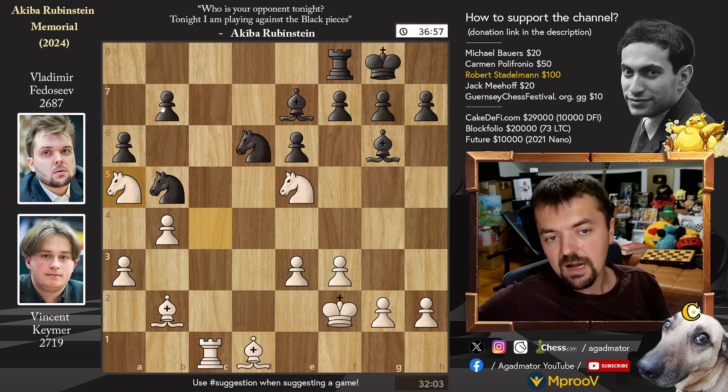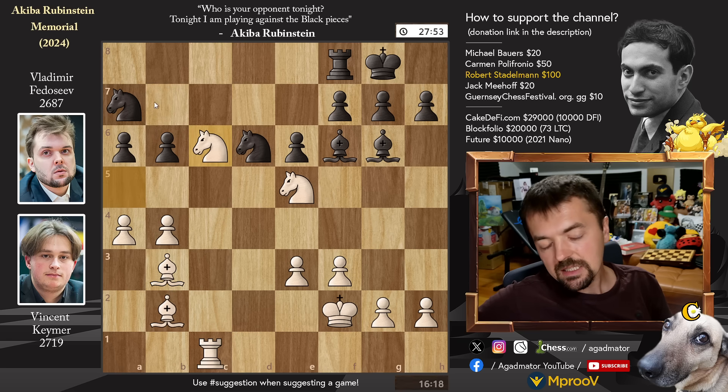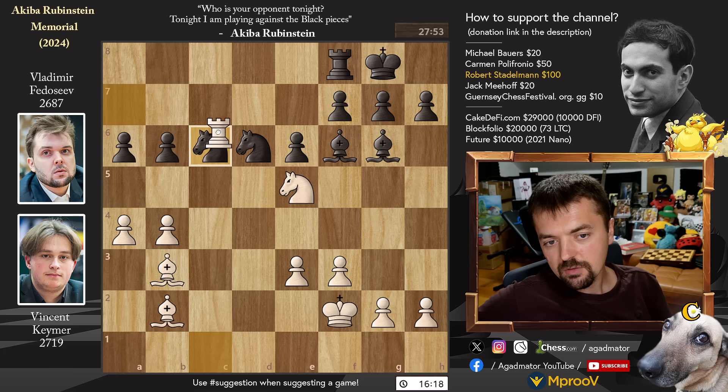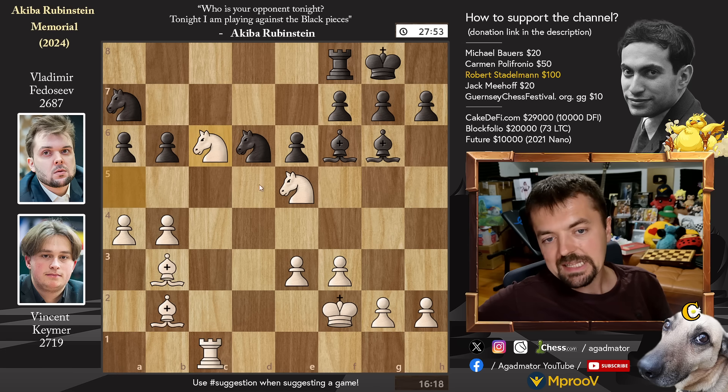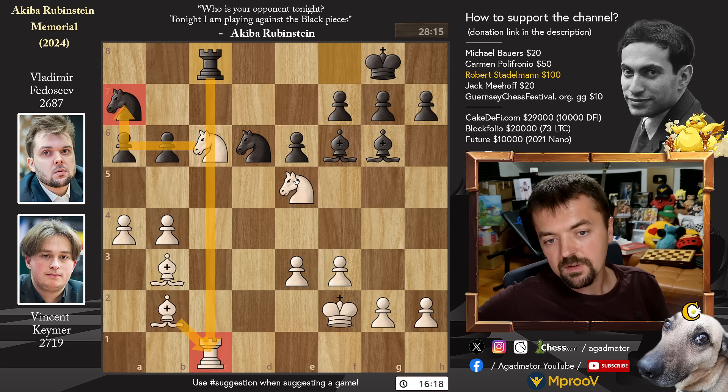And now knight to a5, attacking the b7 pawn. But for the moment, the knight is defending it. Bishop to f6, and now pawn to a4, chasing away the knight. Knight back to a7, and now bishop to b3. We have pawn to b6, attacking the knight. And now knight a to c6. Vladimir is also in a bit of a pickle — if you capture here, then rook captures and you have big problems, just going to start losing queenside pawns. So rook to c8 was played, with the idea that if you capture my knight on a7, I'm going to capture your rook on c1.